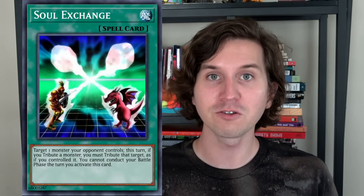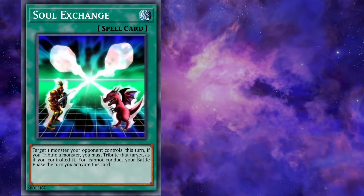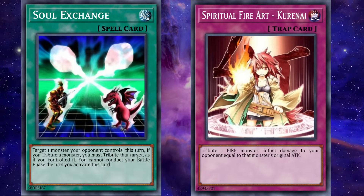Hilariously, this combo works also with Soul Exchange. I don't know if everyone knows, but Soul Exchange does not have to be used for a tribute summon only — just for a tribute. Back in my Frog Monarch days, I would use Soul Exchange with Enemy Controller to tribute my opponent's monster to take control of their other monster. You can use Soul Exchange to tribute your opponent's Fire monster to burn your opponent — so it's removal and burn all in one.